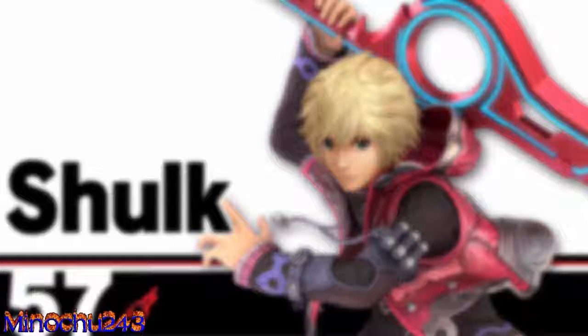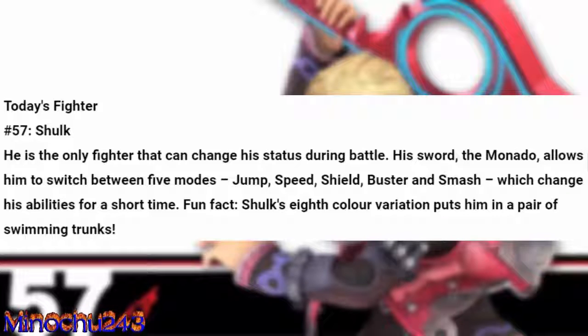His description says he is the only fighter that can change his status during battle. His sword, the Monado, allows him to switch between five modes: jump, speed, shield, buster, and smash, which changes his abilities for a short time.